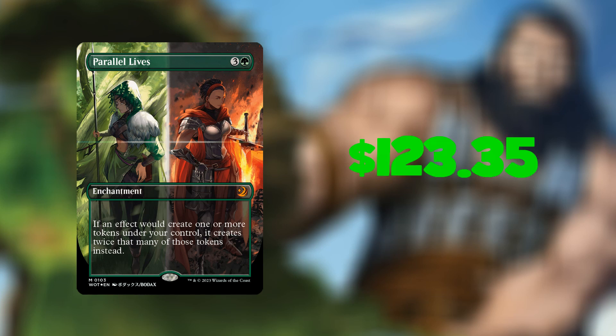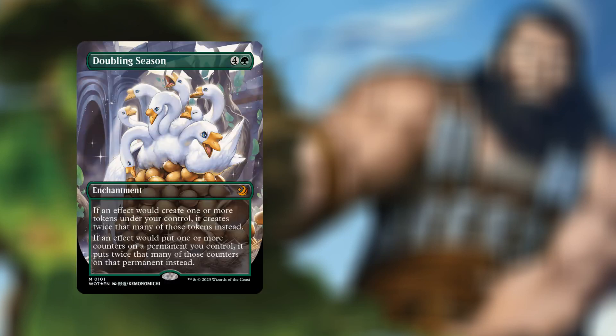Speaking of tokens, in the number 4 slot we have Doubling Season — look at the art on this! For five mana — four and a green — we have an enchantment where if an effect would create one or more tokens under your control it creates twice that many, and if an effect would put one or more counters on a permanent you control it puts twice that many counters on it instead. I love counters and duplicates, so yeah, great card. It is going for a whopping $154.75.